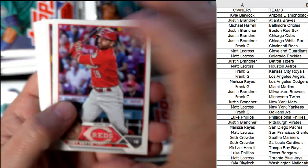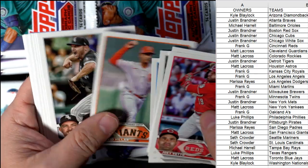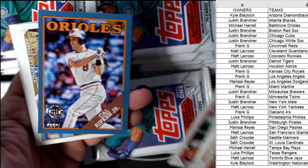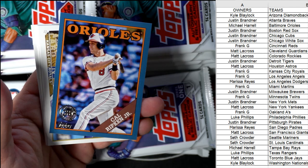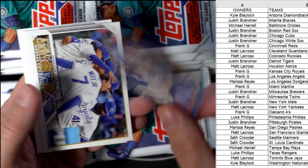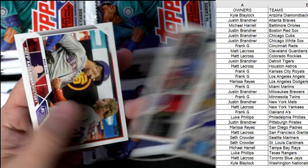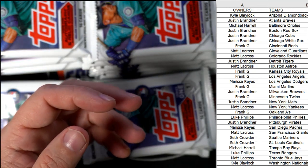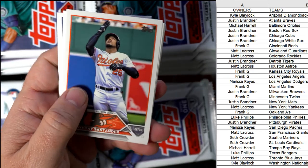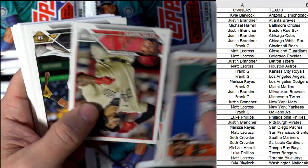Joey Votto. Those South Side jerseys are sick — flat out sick! Here's a Cal Ripken Jr. blue parallel. There are 500 of each player of these — not numbered, but 500 per player. Going out to Mike, coming your way, man. Nice Cal Ripken there! Next up, let's see what else we can pull. Come on, pull something crazy for the Orioles or the Braves.